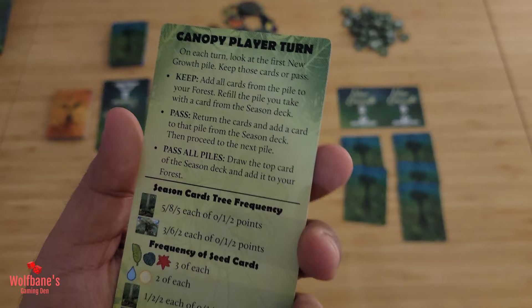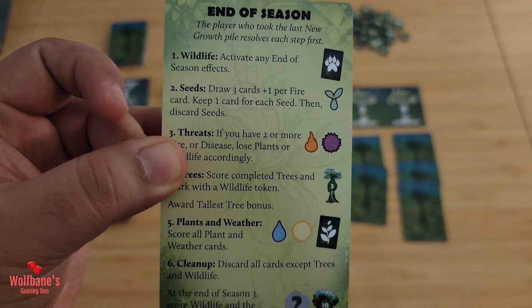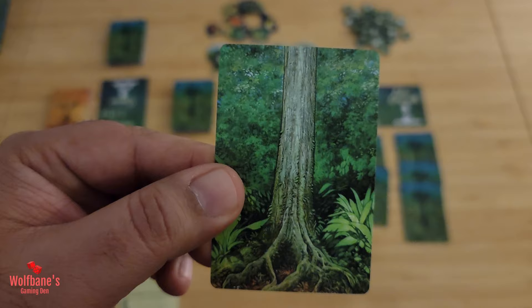In terms of setup, start by giving each player one of these reference cards — the game comes with two of these. This gives you everything you need to know in terms of what the turn structure looks like and what the end-of-season scoring looks like. It's a very handy sheet to have in front of you, so give each player one and they will put it in front of them.